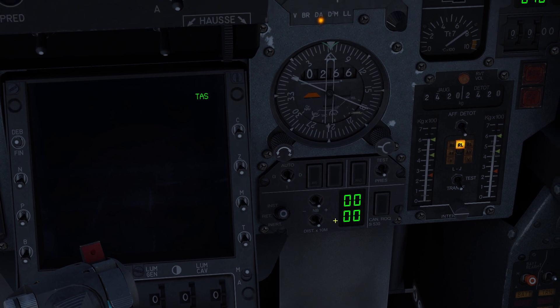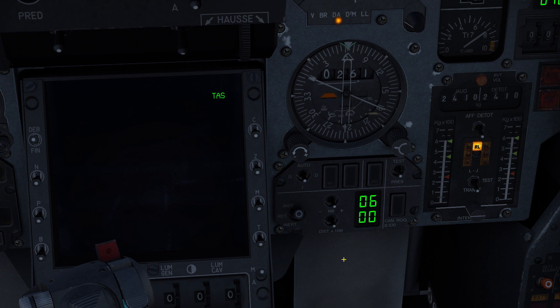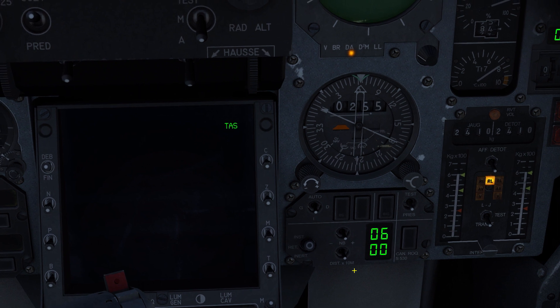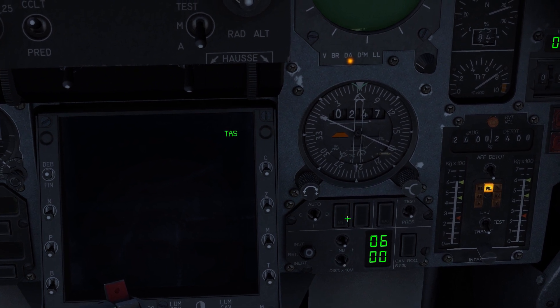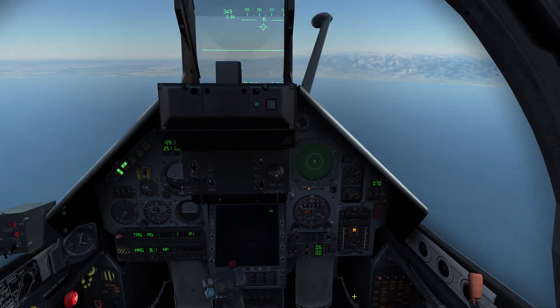Over here we have another weapon control panel, and here we can select the ripple quantity. We want to drop all six of our loaded bombs at the same time, because we are engaging a runway and we want to make sure it gets disabled. You could also select the distance between the individual bomb drops; however, that is unfortunately not working as of yet, so we will leave that on zero.